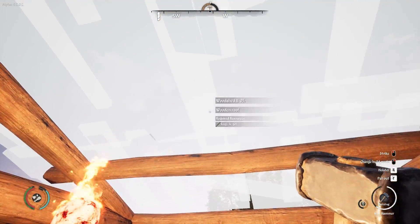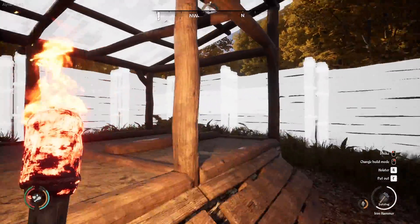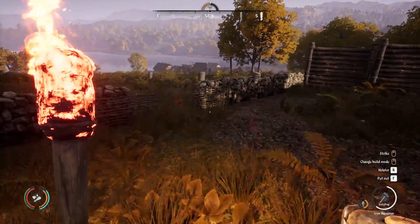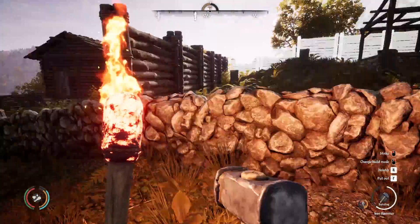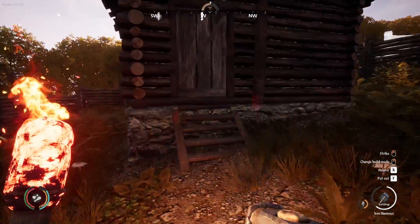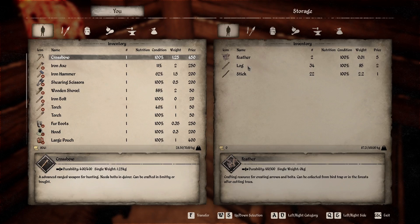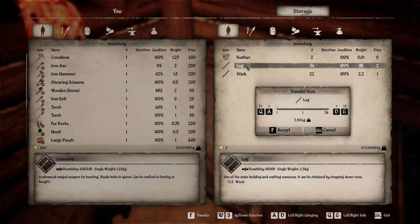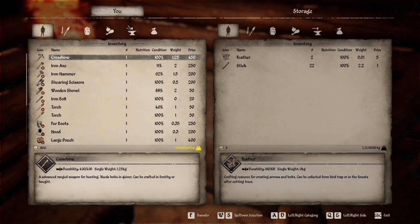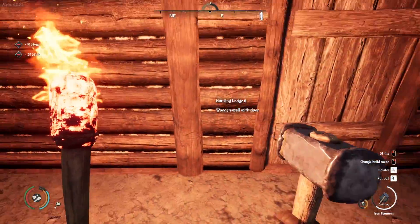Now we're going to need some logs — more logs. I might have enough logs for all this to finish up right now, and then I need to finish up around the outside. I've also got some ideas for like a little fire pit in the front of it — I think it could look pretty cool.